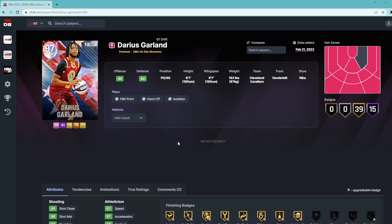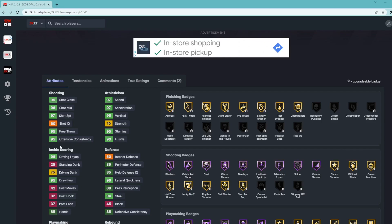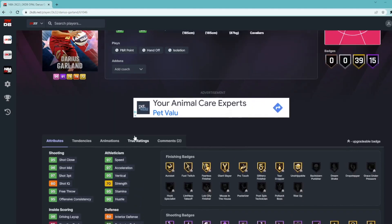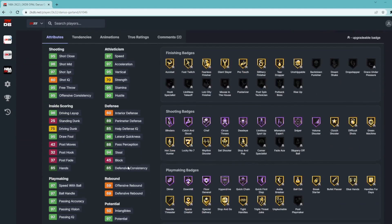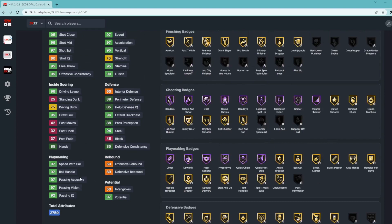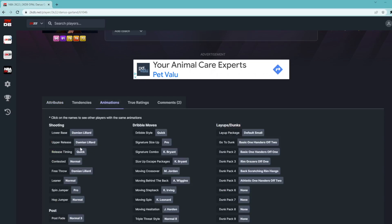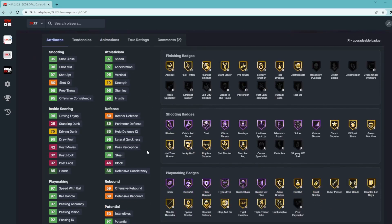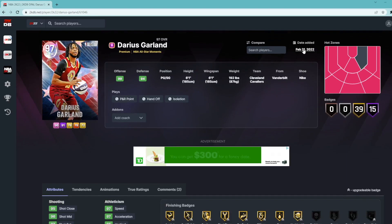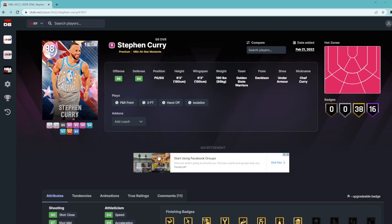Galaxy Opal Darius Garland is a point guard/shooting guard at six foot one with a six foot one wingspan. He's going to be a great three-point hunter with a great jump shot on Quick and quick dribble style, but being six foot one at this point in the year is just too small, especially with bad block and interior defense. If you want to have fun and shoot threes, add Garland — but if you want to win games and improve your squad, he's probably not the best choice.